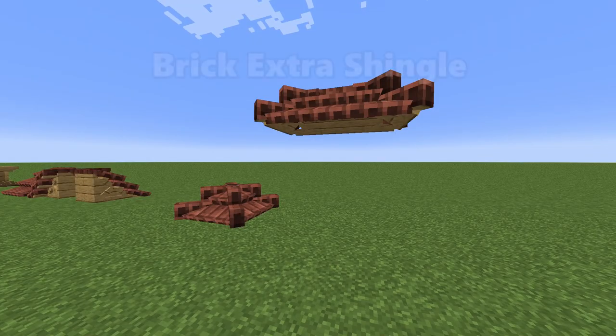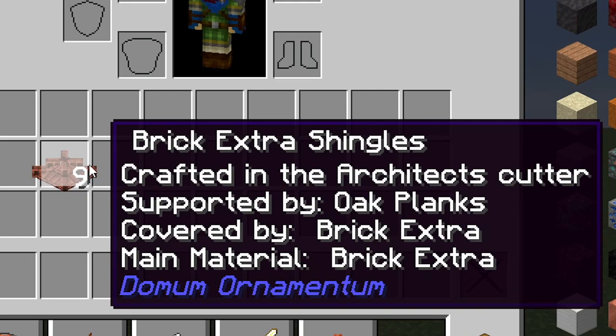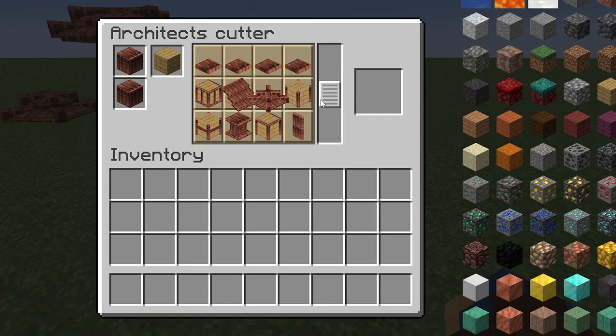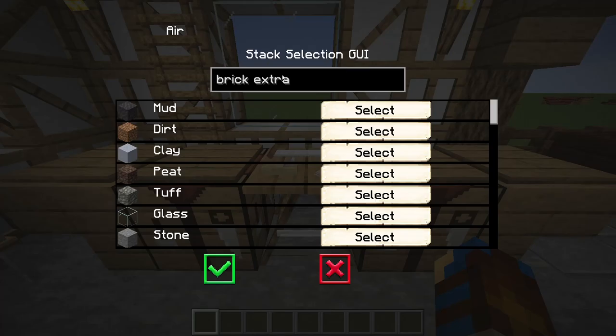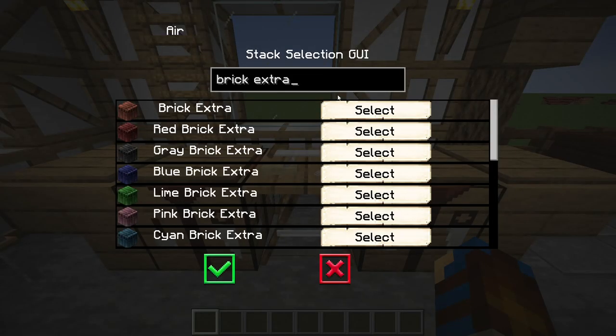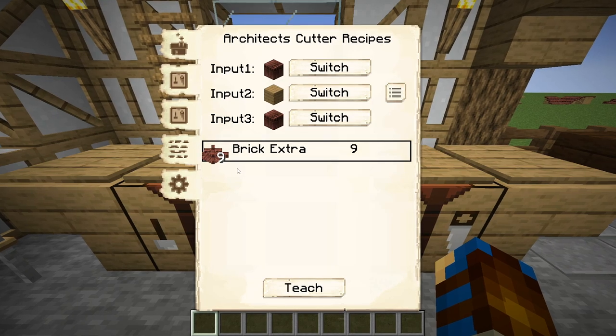Let's now add a third block into the recipe and make another form of brick extra shingles. The recipe requires a main material of brick extra, supported by oak planks, then covered by some more brick extra. On the cutter, the first slot is the main brick extra block, the second slot is the supporting oak planks, and the third bottom slot is the covering brick extra block. By adding the third block, even more variations will be generated, including the brick extra shingles we desire. Within the sawmill's crafting grid, input 1 is the main brick extra, input 2 is the supporting oak planks, and input 3 corresponds to the third slot of the cutter — the covering material — which will be another brick extra. This will generate the desired shingle blocks within the list to teach to the sawmill.